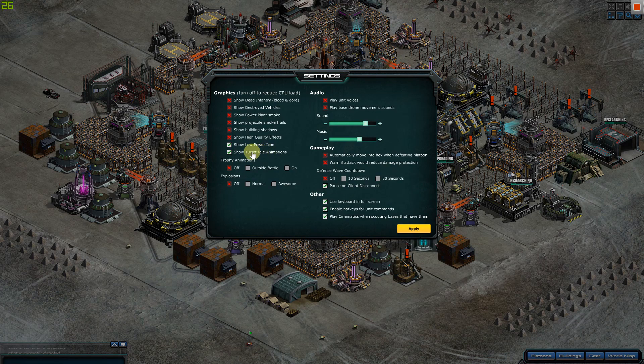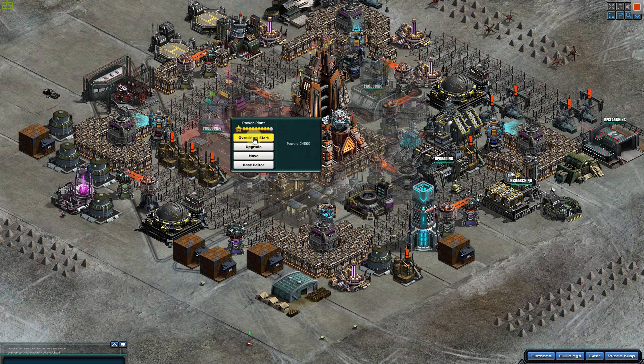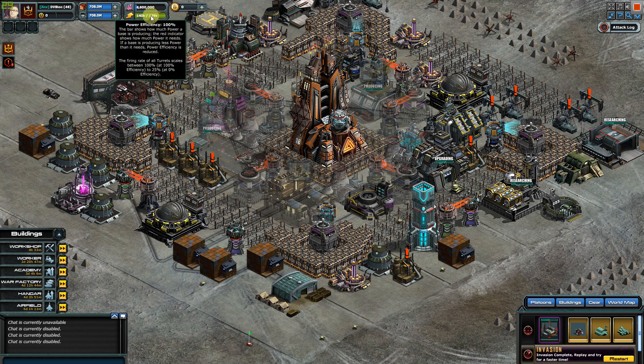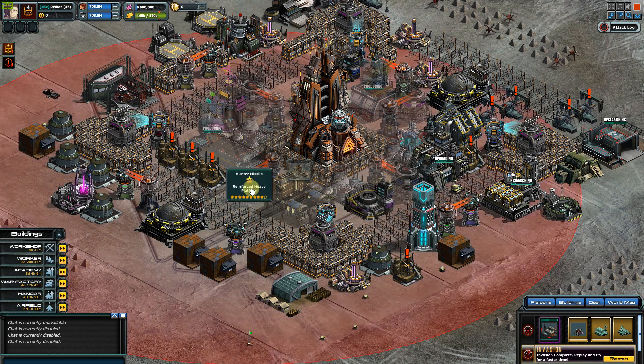The idle turret animation and the low power icon — when your power gets below 100 percent you'll see a little power icon meaning it's not working 100 percent. The idle tower animation is literally just this moving — that's it, completely pointless.